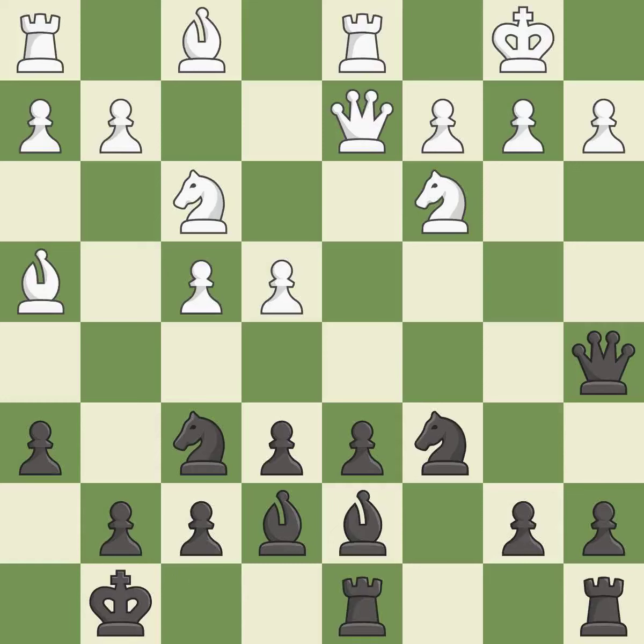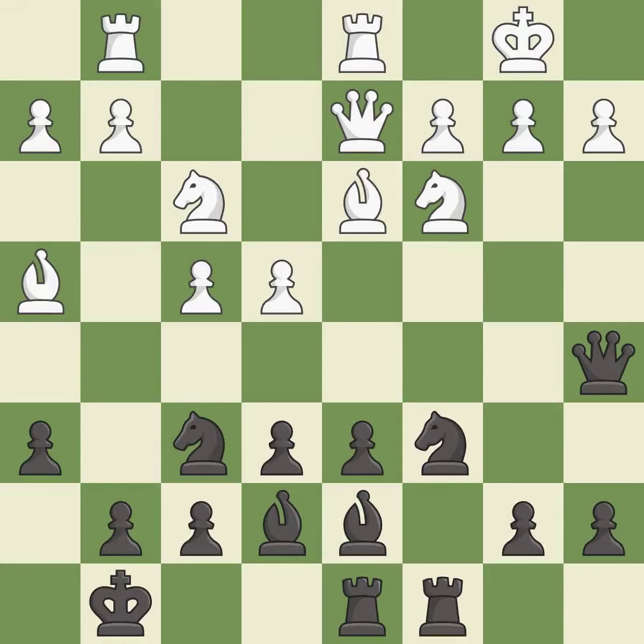A very strong play — it is excellent. This connects the rooks, which helps them coordinate together in the future — it is best. The game was close to balanced, but now black is worse — it is a mistake. White had an advantage, but now the game is close to equal — it is an inaccuracy.